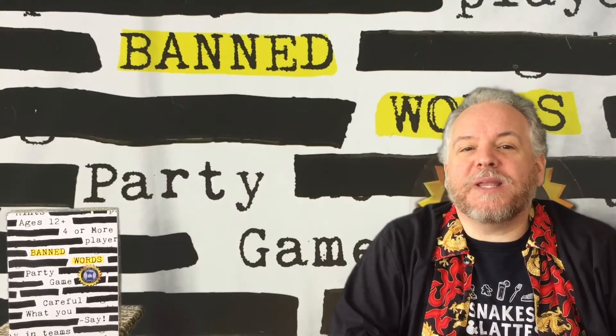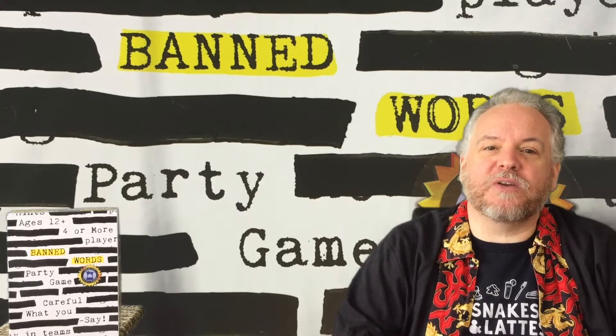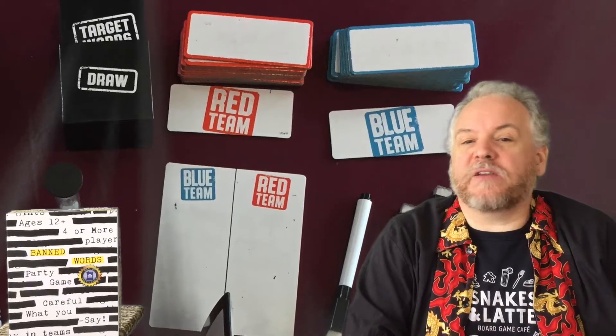Each round begins with a two-minute timed prediction period. Each team is given a word card. This contains the five target words that the other team is going to have to guess. Once each team has a card from the box, the timer starts and you have two minutes to write down as many words as you can — maximum 16 — on their whiteboards.